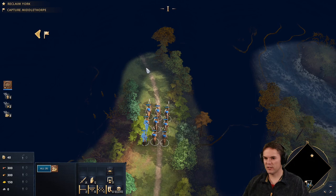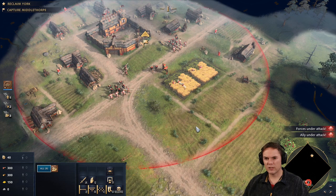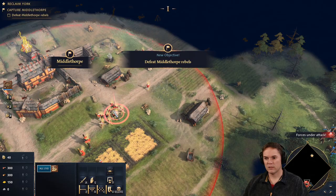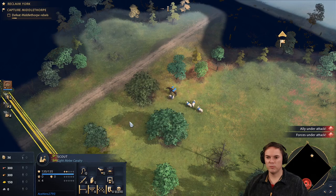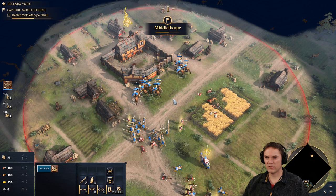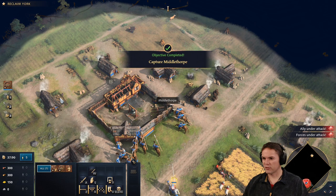Come back, retreat! Archers, lob. Spearman, charge. Cavalry — go at them. I've left William behind. I've got some sheep from this one. Butcher the town hall — I guess we have to destroy it. We've captured it! Normans captured the town of Middlethorpe, establishing their presence in the north.